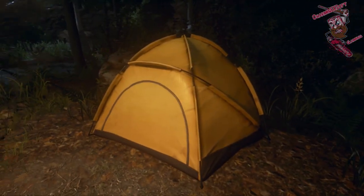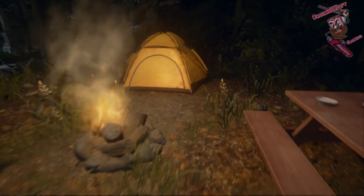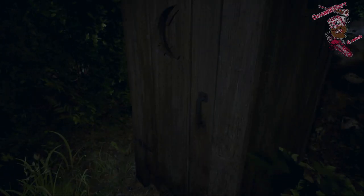We have the tent, which is actually Rob's tent from Friday the 13th Part Four — one of my most favorite Friday the 13th movies. You can clearly see it has the yellow dome top. I know a lot of people will try to say it's from the 2009 reboot, but it's definitely not — I've looked into that. We also have the outhouse here. This is from Friday the 13th Part Three — it's outside the Higgins Haven house. You can clearly see the wood marks around it around the moon, clearly identifying it.